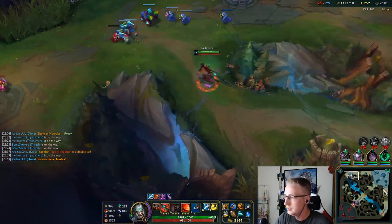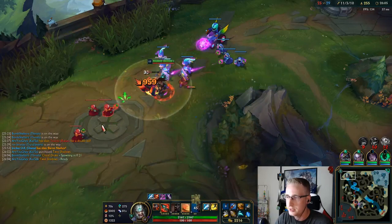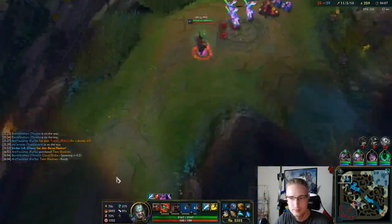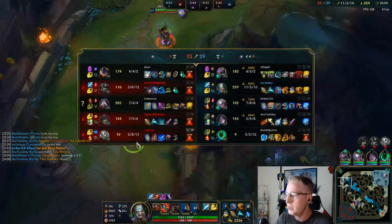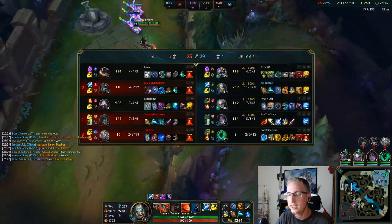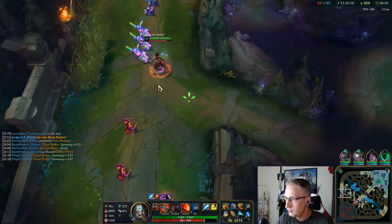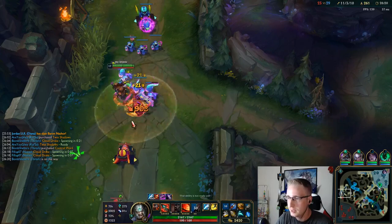I'm going to push out the lane — I was thinking about doing Krugs, but when you have Baron, you don't want to just sit and do full clears. You want to do something with it. The only time you do a full clear while you have Baron is if some of your team died while taking Baron and you can't force yet — then do a full clear, back and buy items, and pressure once your team is all up and ready.